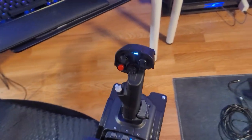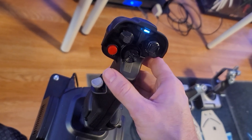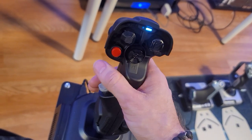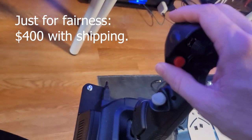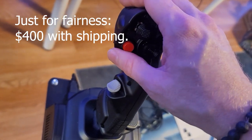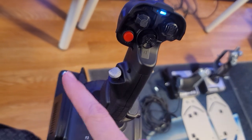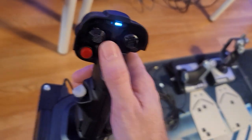But now we've moved on to these lovely things — my brand new VKB Gladiator NXT Evos. I think that's all of the name. It's a super long name so I could have that wrong. These are the Space Edition Premiums — I'm not going to edit out any of this, you get to see my brain completely unrefined here. But you've got several hats to work with, each one is multi-directional, each one has a pretty satisfying click.